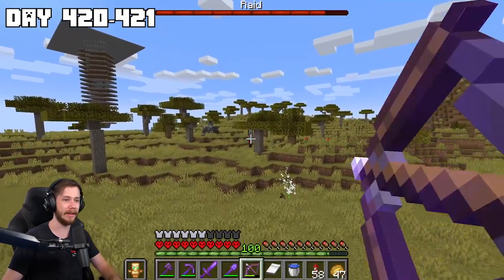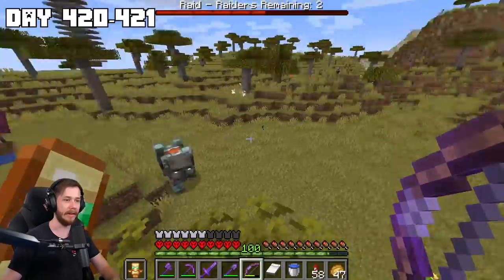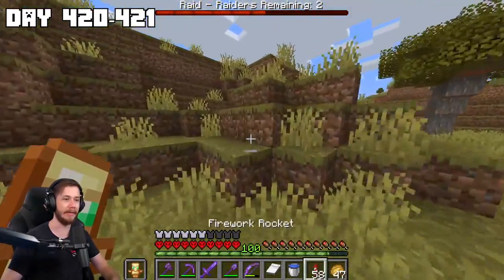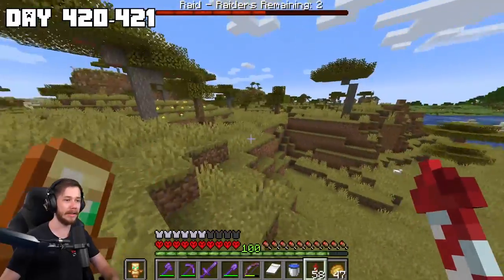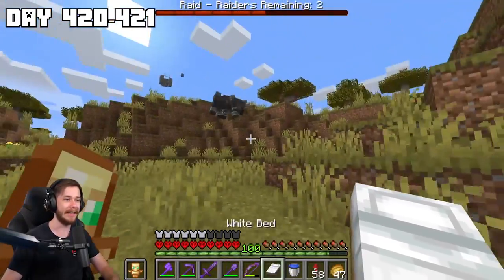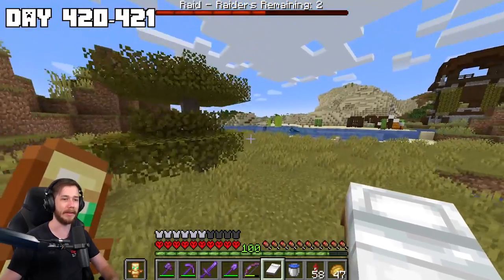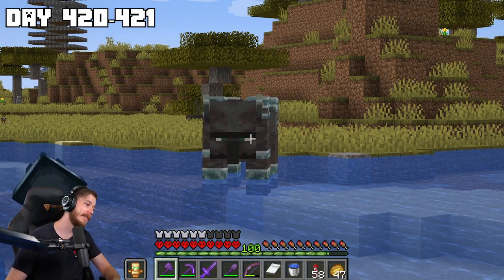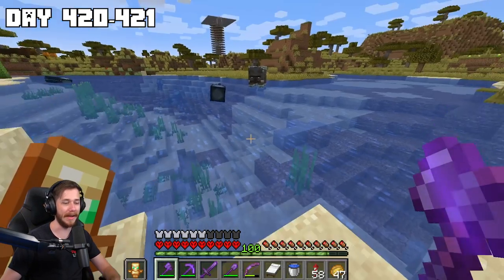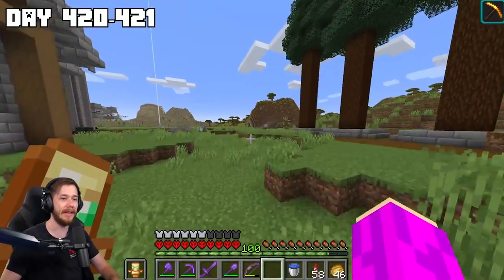I don't even need to finish the wave, I just need the ravager to follow me. I hear him stomping over there — I have to get this guy to follow me all the way home, then maybe I'll come back and finish the raid, maybe I won't. He's fat and slow in the water — come on buddy, you can do it. We're officially home.